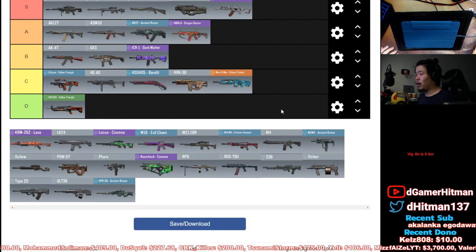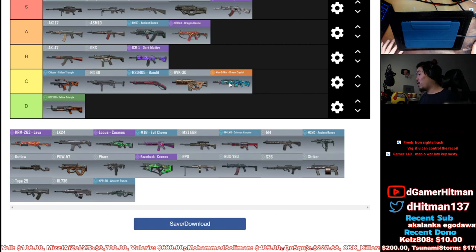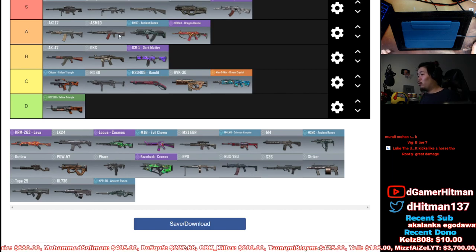Mannawar — we're gonna put that in C tier for now. As of now they haven't upgraded anything. I want to put it either B or C but for now I'll put it in C because it's not great but not terrible either. The great thing about this is the hip fire. The Mannawar also three-taps like the ASM10, so I honestly don't think it's worth it compared to other options.